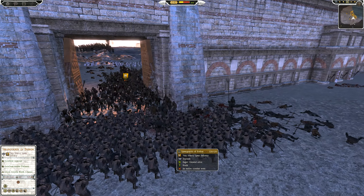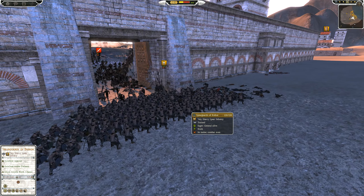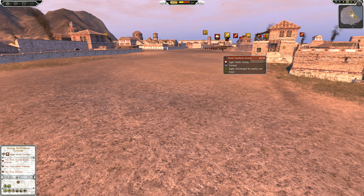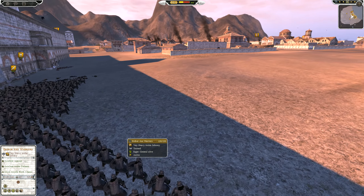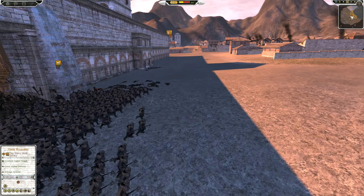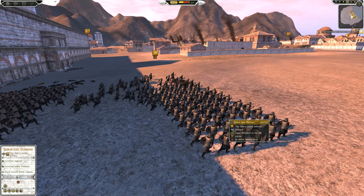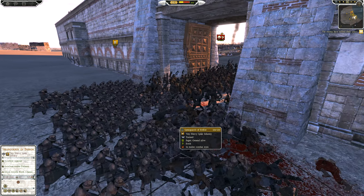Now we've got Erebor Axe Warriors and Spearguards here. The Erebor Axe Warriors should probably take the place of the Spearguards, with the Spearguards protecting the rear flank of the Axe Warriors — just in case Duncan comes riding down here. I think Jeff is pretty vulnerable in his current position. He's actually sending up the Erebor Axe Warriors though, which is not what I would personally do, but that is what Jeff has decided.